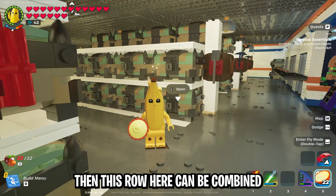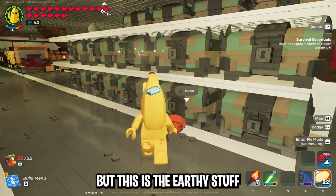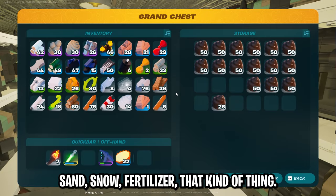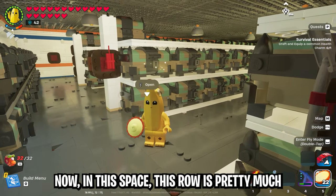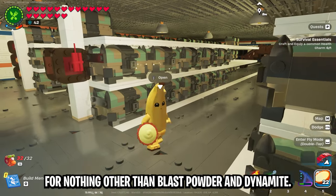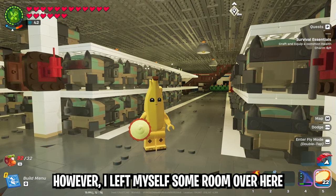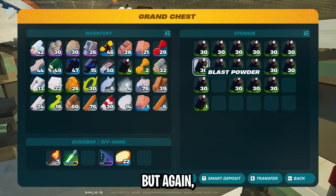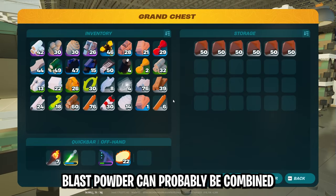This row can be combined with the previous row but this is the earthy stuff — soil, sand, snow, fertilizer, that kind of thing. This next row is pretty much for nothing other than blast powder and dynamite. However I left myself some room in case they release new items and I always have chest room for them. Blast powder could probably be combined with this category as well.